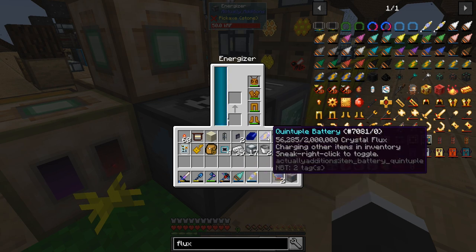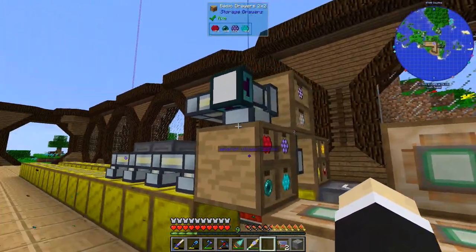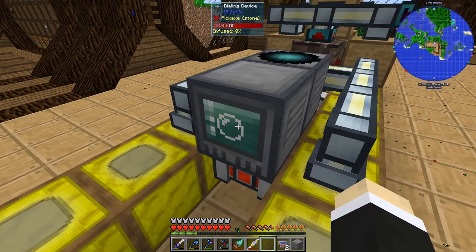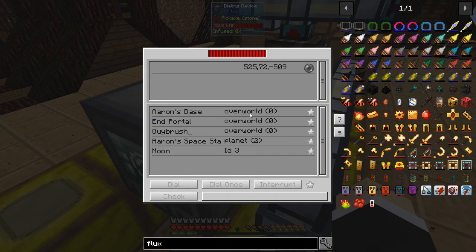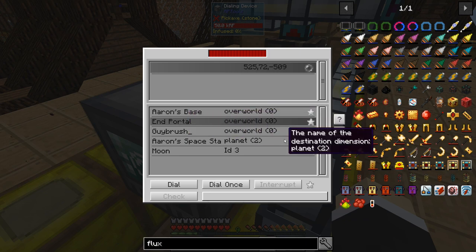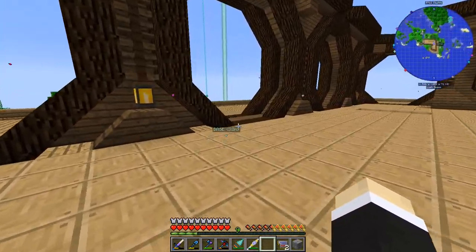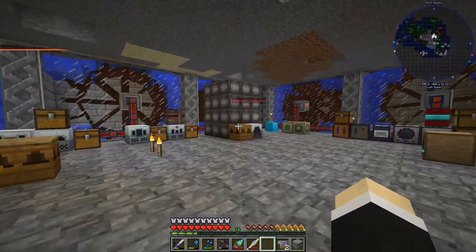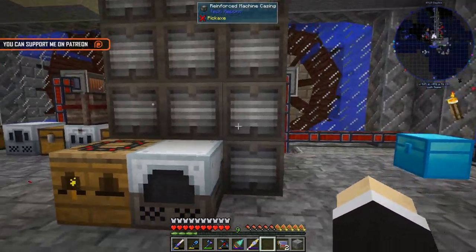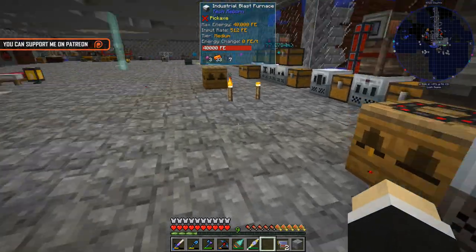We're also going to keep this bee — I'm going to change it for a production bee. I think we've got enough energy at 8,192 drone. I should probably put my battery in there because I'm running out of material. I've also made a dialing device and a matter transmitter just because I needed to go to the End to mine some obsidian.